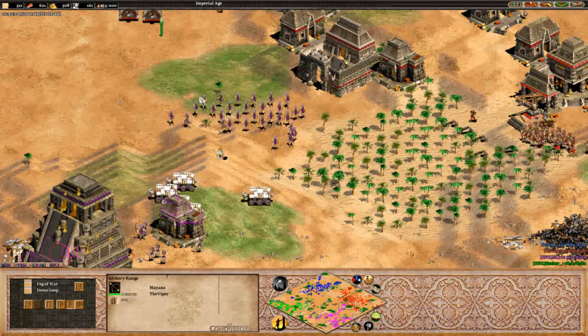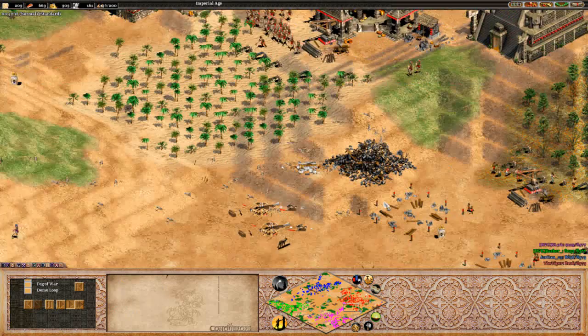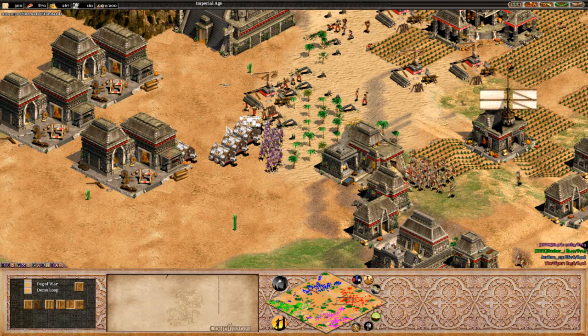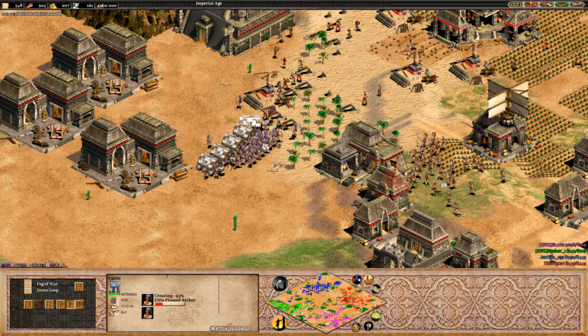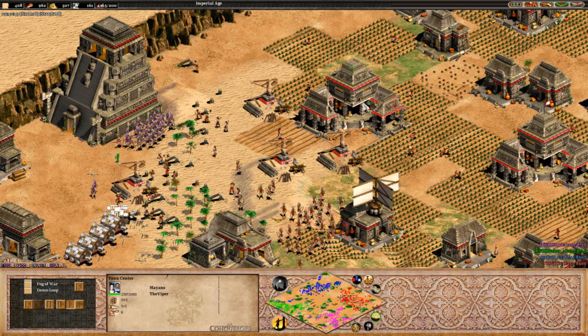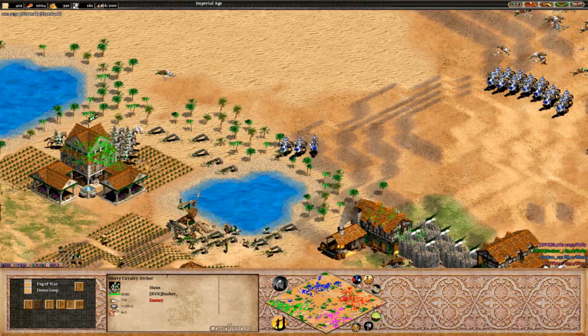Looks like plumed archers moving out across here - could see a massive ram push across here actually. Viper putting down another two siege workshops on this side, going for even more rams right now. He's really going to need it. It looks like it's in favour of Stark with the plumed archers, but these rams are going to really even it up - or even put it in favour of Viper because it busts the castle here. I don't know if this is a bad idea or not by Stark, but Stark's going to lose so many units here, especially if this town center ends up getting garrisoned.